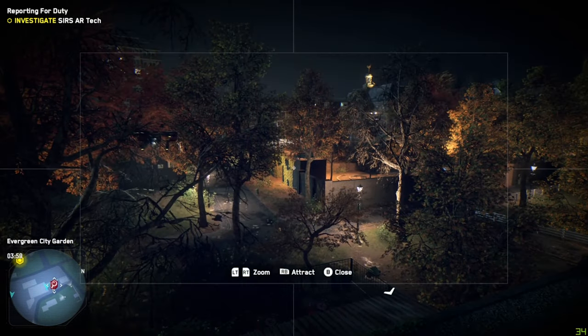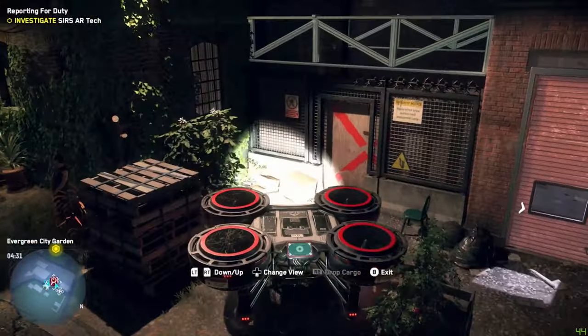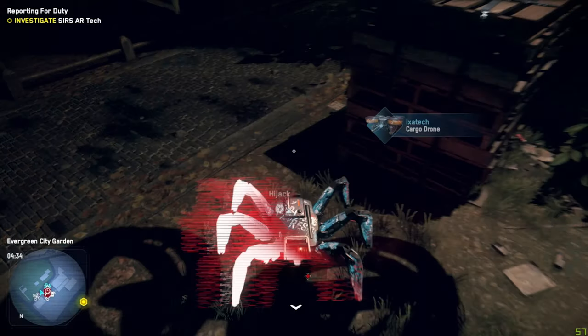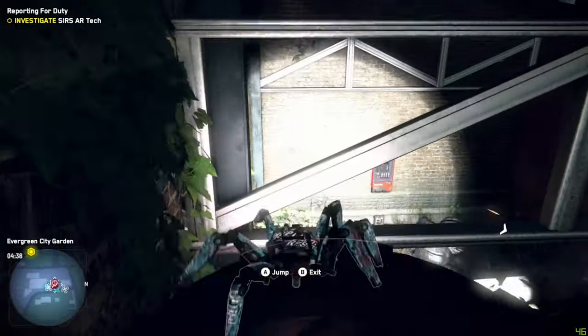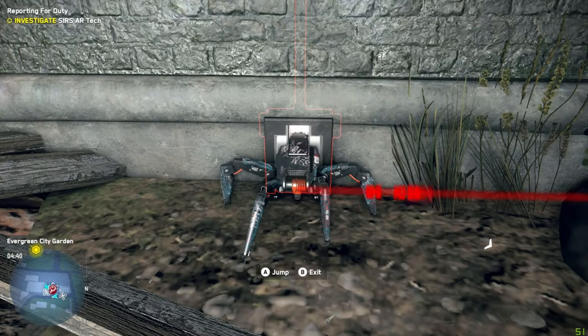You're going to want to equip your spider bot, which if you don't have, you should be able to afford from the earlier tech points. Drop the construction drone to the ground, pull up your spider bot, hop it right on top, and then fly your construction drone over to the gap where the rafter and the roof are. Take over the spider bot and jump on through. Once in, you get to interact with the terminal.